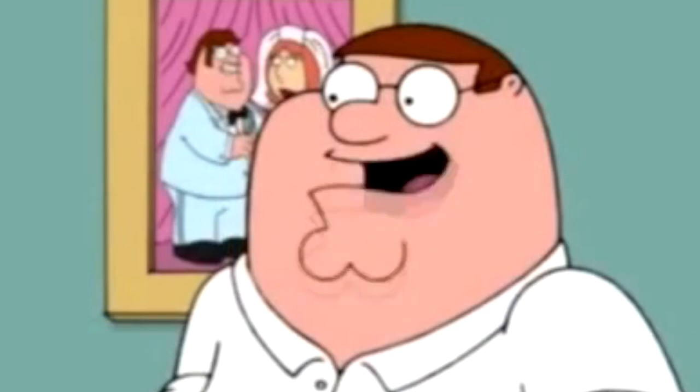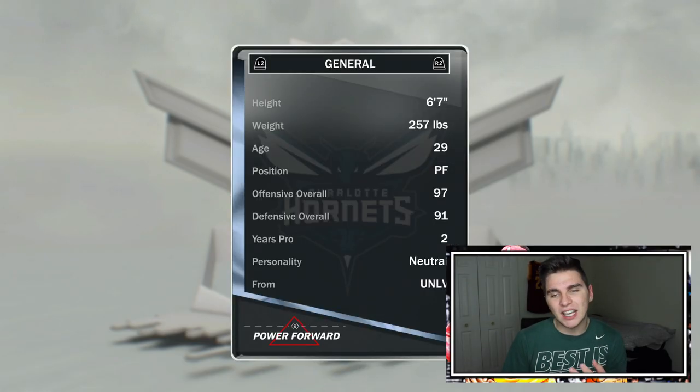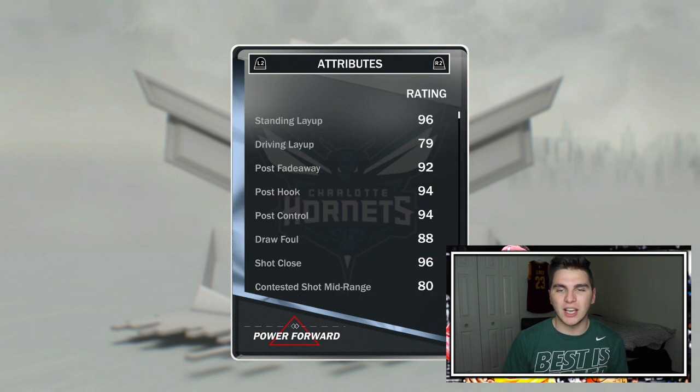I'm just opening to try and get one player. As you can see, I actually got like seven historic players — four were on the Hornets, three were on the Raptors. I had finished more of the current Hornets collection, so that's why I went for Larry Johnson instead of Chris Bosch. And literally the only thing with this Larry Johnson card — which looks dope by the way — is that he's only six foot seven.